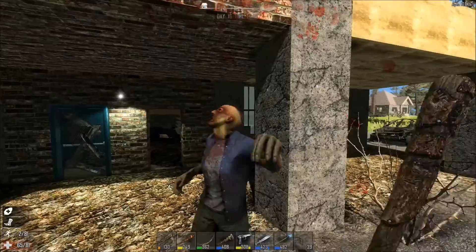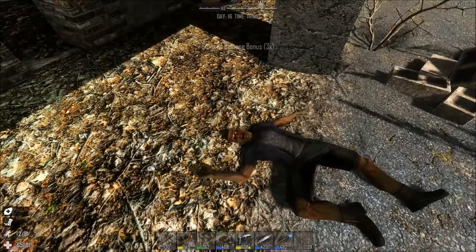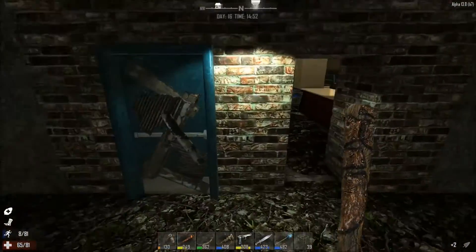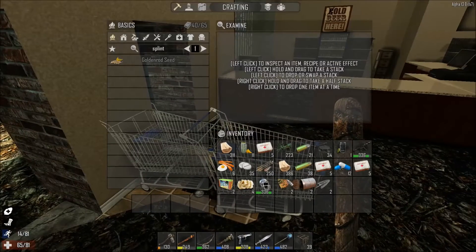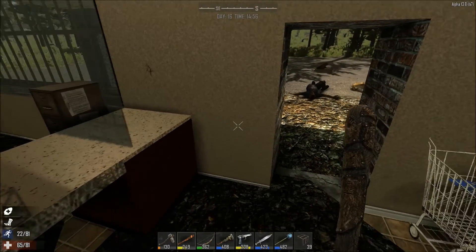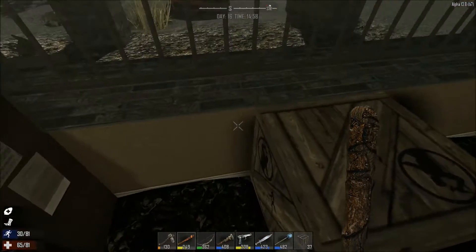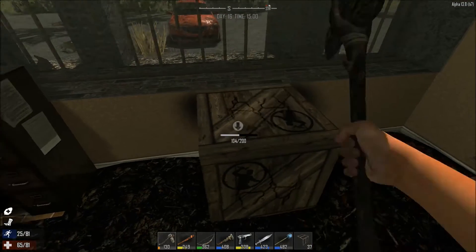Get knocked out, Kevin. No stamina — I don't know if I can hit him. There we go. I guess he was the shop owner. I'm gonna block this one in — just put a couple of wood frames in so we don't have any intruders.